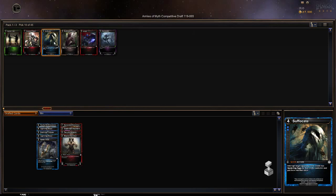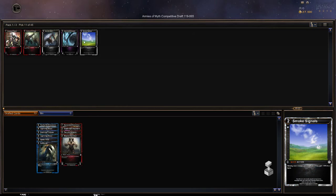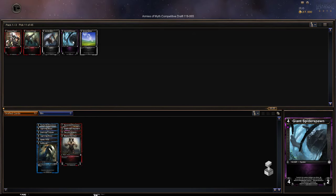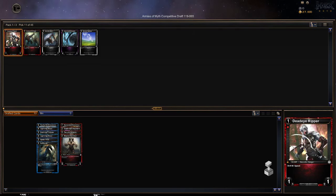We'll take Suffocate — four mana counterspell. May be hard to use, but it does create spiderlings for me, which is pretty nice. Giant spiders, granite giant, volume of arrows. Take the Dead Eye Ripper just to get a jump on our mana curve.